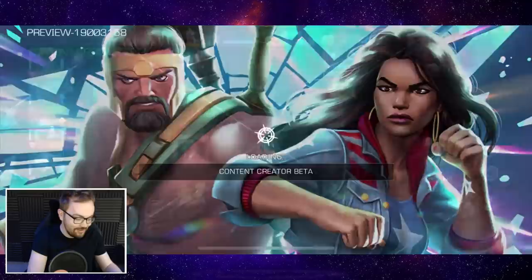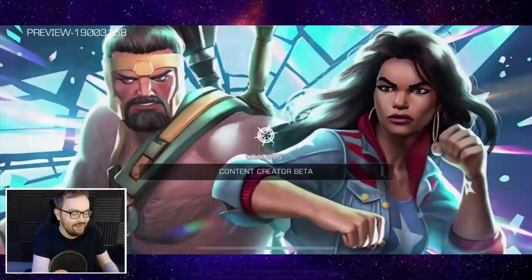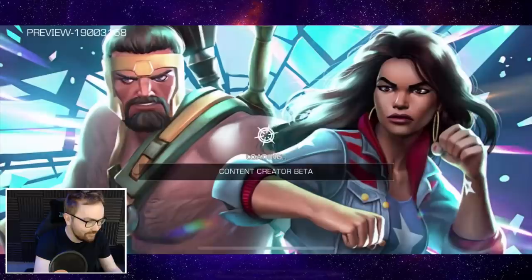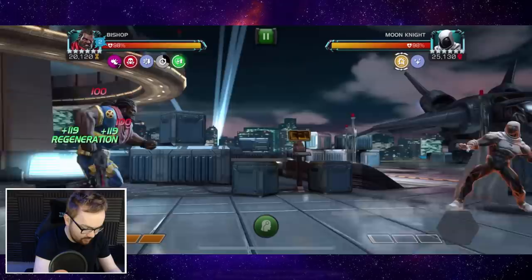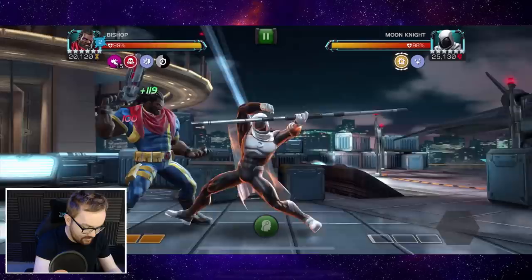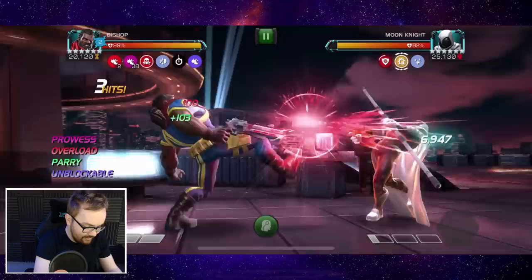I'll show you how this works in the fight. It opens up a new avenue for Bishop's gameplay and uses — I think this is really cheesy for bursting stuff down. We've got a six star rank two here with team synergy: a bit of Professor X plus two of the energy conduit team synergies. I do need to block here just to remove the bleed or else my prowess decays. And also now he doesn't have the damage overload, he just has prowess decay.